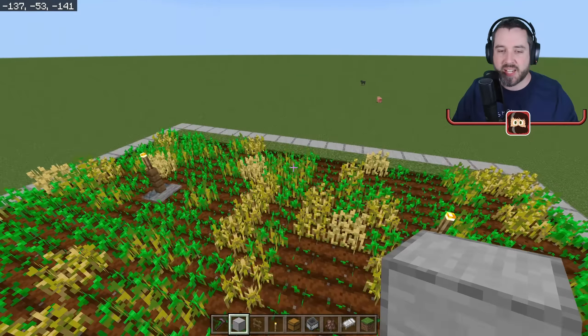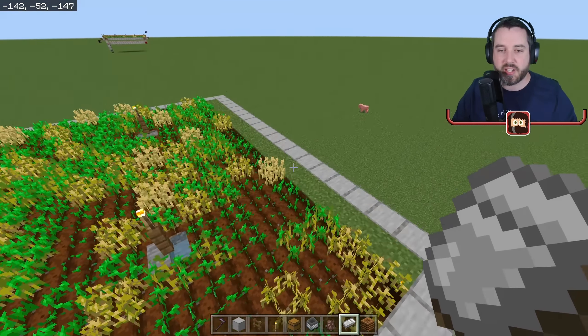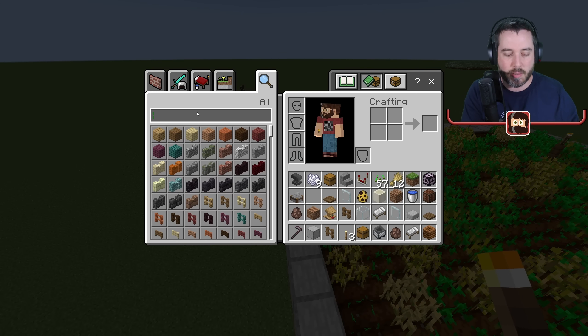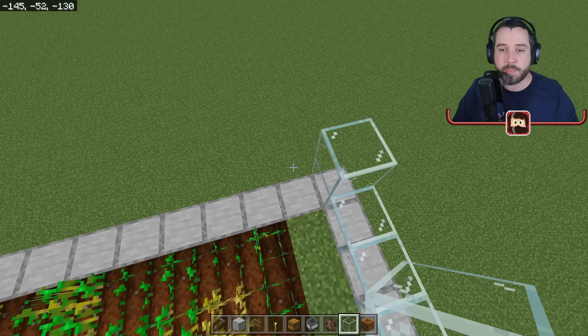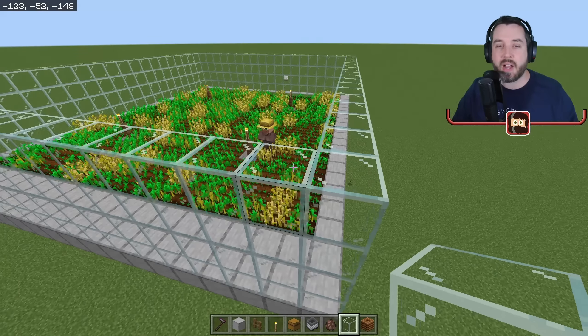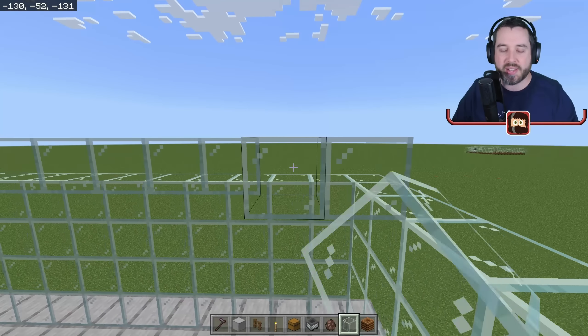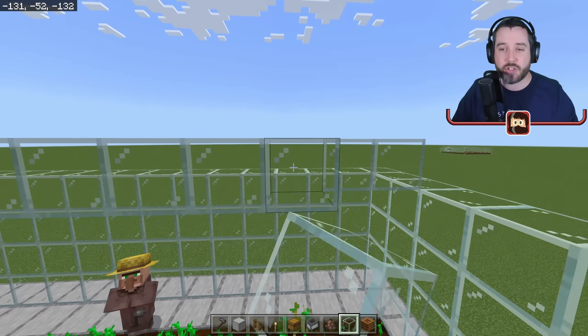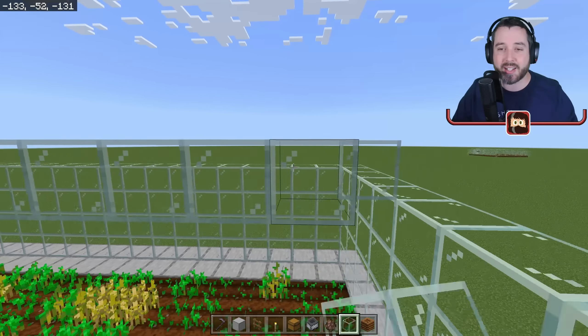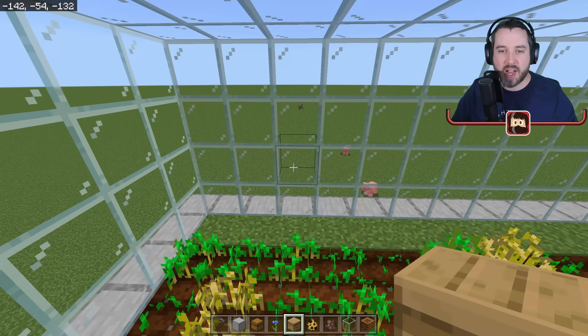Get the villager back in and linked to the workstation. Now set a border using glass — something solid without holes or gaps, because we're adding bees. Make the wall roughly four blocks high; you could get away with three, but extra height keeps bees from getting stuck on each other while flying and helps the allay collection system avoid collisions. The optimal amount is four beehives — space them evenly around the enclosure.